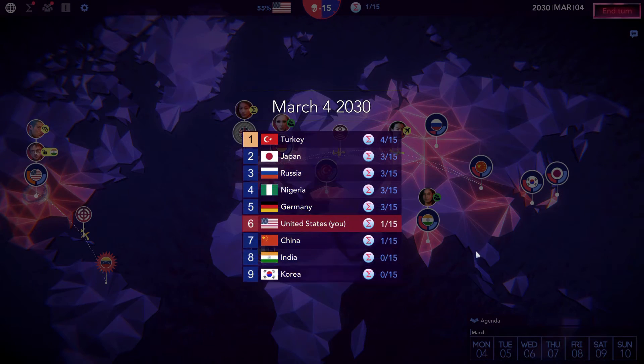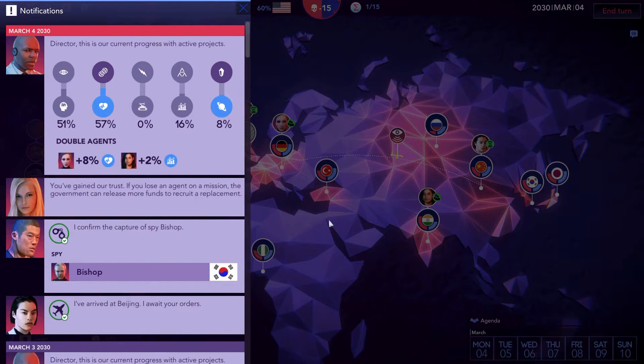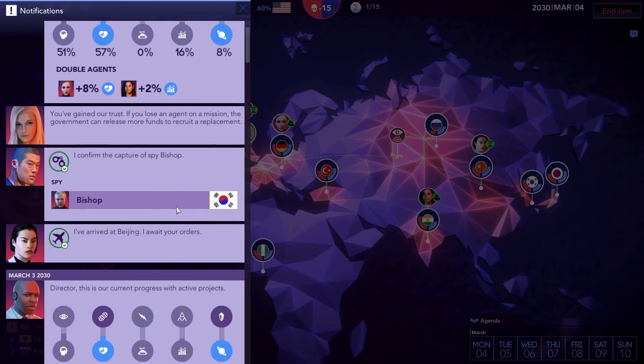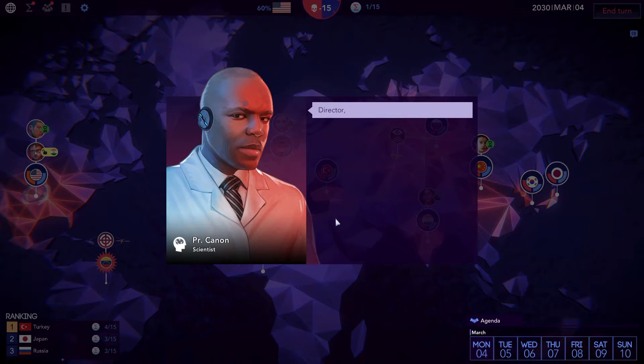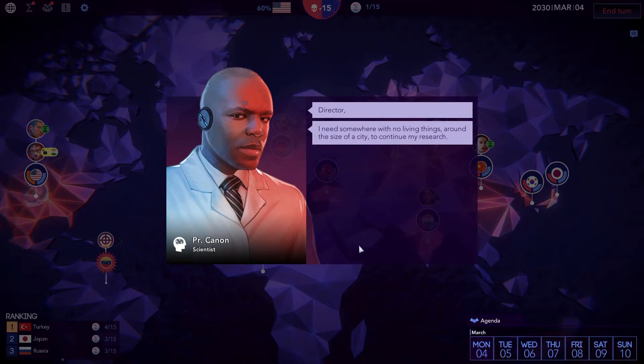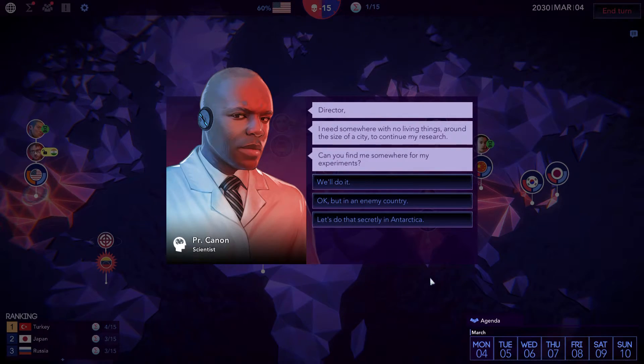Sigma Theory has a great tutorial that explains everything, and after an hour or so's play, you'll be giving orders like a pro. It really does help that basically everything except your agents manages itself. There are absolutely no bloated mechanics in the game.